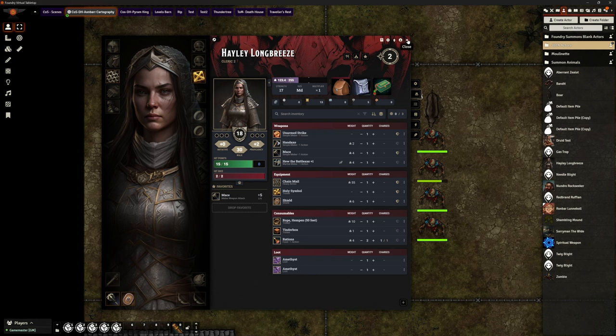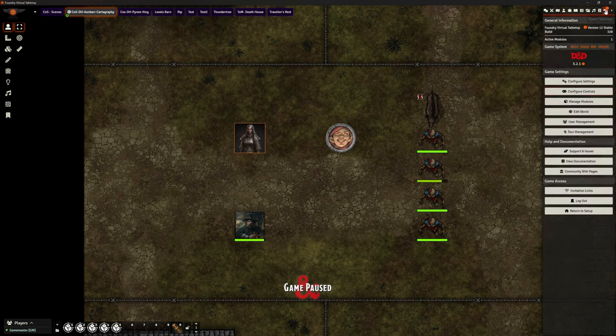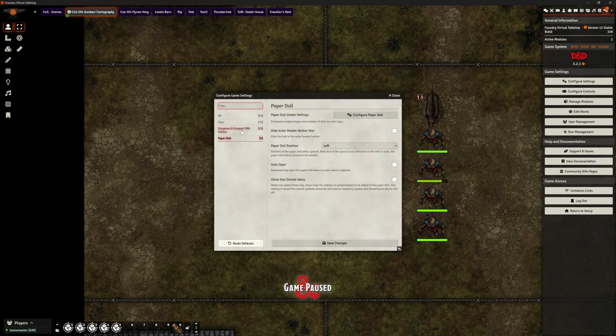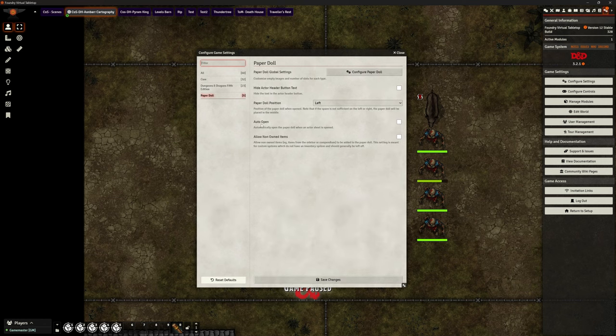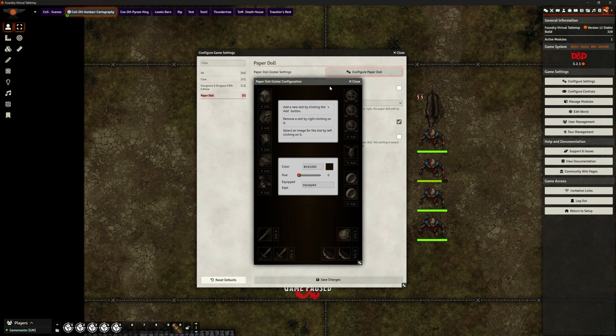Let's have a look at some of the settings. If I go to configure settings, PaperDoll — we have hardly any because it does what it needs to do. One of the ones you might want is auto open, so that means I don't need to click on that little PaperDoll icon to open up that panel. I can click that on. And you can see you can have the paper doll positioned to the left, the right, or the center. I'm happy with it on the left. There's also hide the actor header button — just little configurations you can do.